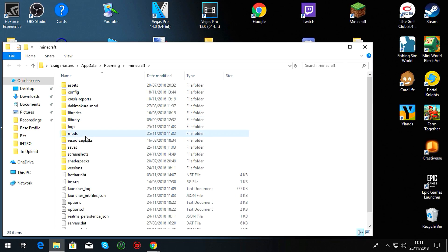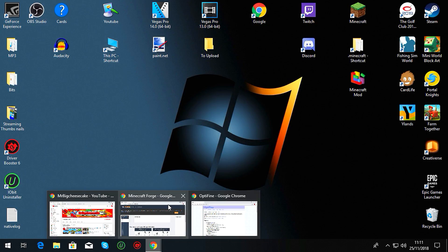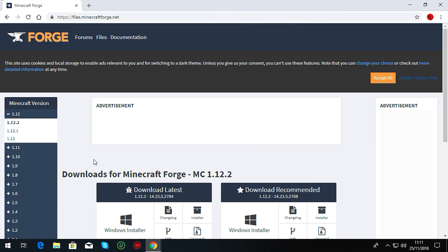Now, if you've never put mods on before, you're not going to have a mods folder — yours will just be the basics with no mods folder. If you want to install mods on Minecraft, you have to go to minecraftforge.net. Depending on what version you're playing — if you're on 1.12.2 you download 1.12.2, if you're on 1.10 you download 1.10. You also have to have played that version normally in Minecraft first.